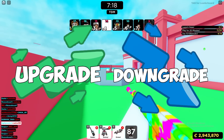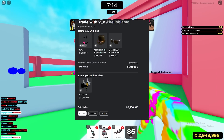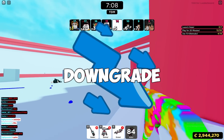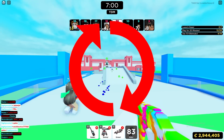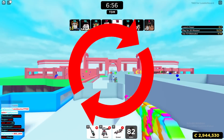The upgrading and downgrading method is pretty simple. Upgrading is basically when you trade more items for less — for example, trading four items for one. A downgrade is when you trade less items for more, so trading one item for four. Just do that process back and forth: make an upgrade, then a downgrade, then an upgrade, and keep going until you make a lot of Robux.